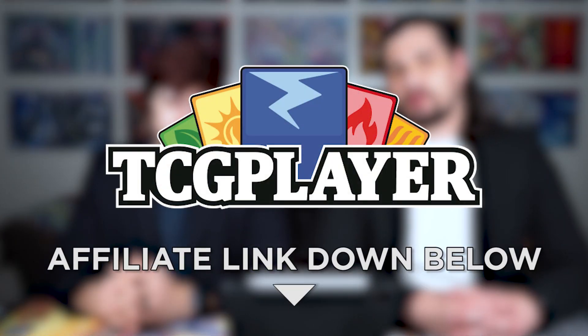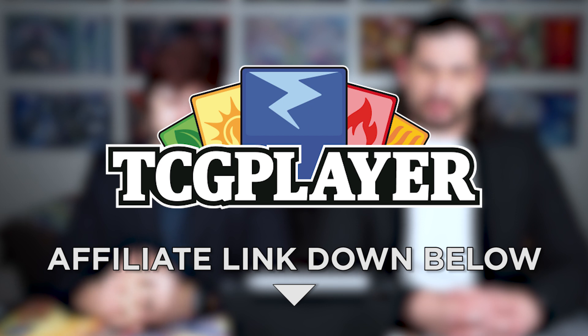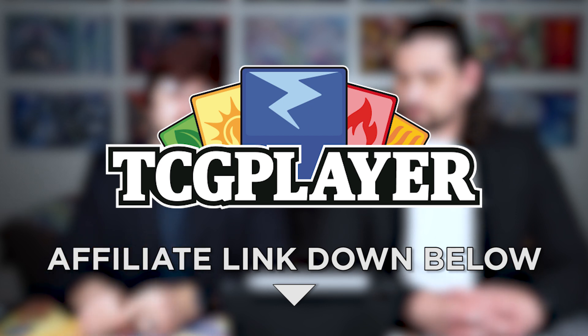Welcome back everybody to another episode of V-Time, episode 89. We're back for another week. We got Shiryuki last week and then they decided to drop the Shiryuki support right after her, so we didn't get a chance to cover them. We're going to cover them now and all the other stuff, plus some very disconcerting news that I don't know how I'm supposed to feel about. Before we get started, if you're interested in buying any cards from TCG Player, please use our affiliate link down below. Your purchase through this link helps support the channel.